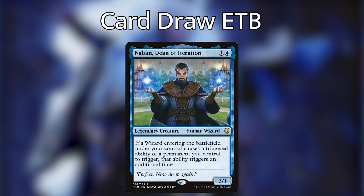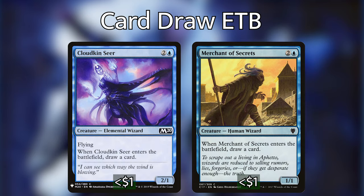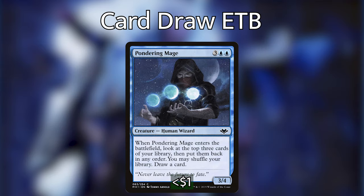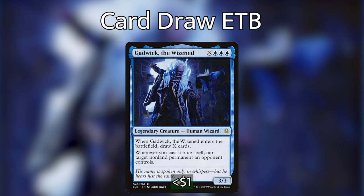Just bear in mind that all of these abilities are going to happen twice with Nabhan, which makes otherwise not super efficient cards into much more efficient cards. Next up, we have Cloud Kinseer and Merchant of Secrets — they both do the same thing, when they enter the battlefield, they draw us a card. We then have Pondering Mage, which when it enters the battlefield, we get to look at the top three cards of our library, put them back in any order, shuffle if we don't like those three cards, and then draw a card. And then we're playing Gadwick the Wisened — when he enters the battlefield, we draw X cards, and whenever we cast a blue spell, we can tap a target non-land permanent an opponent controls.